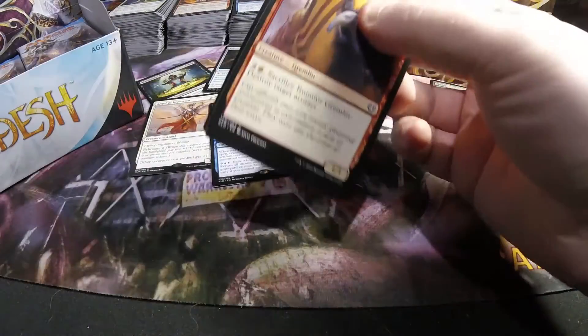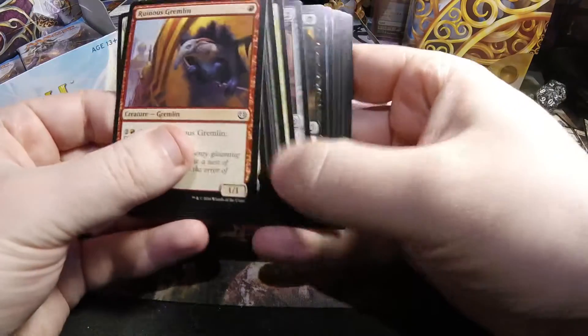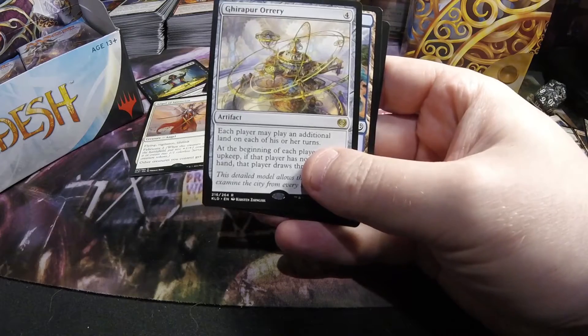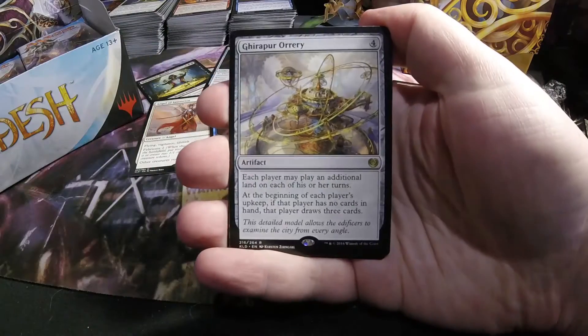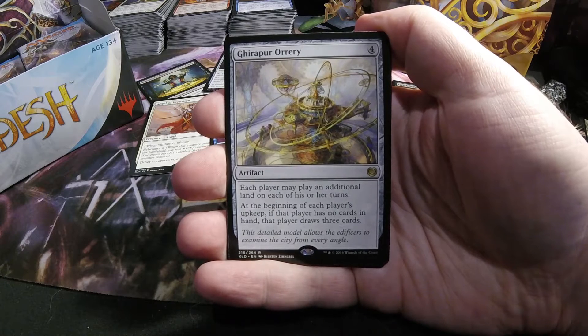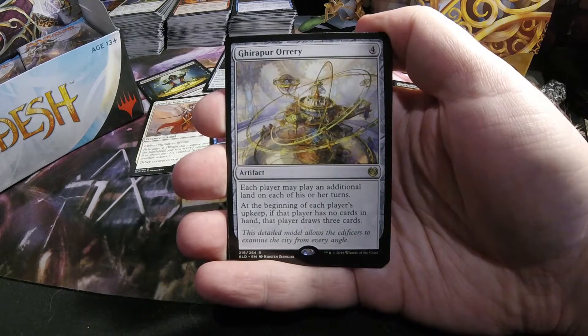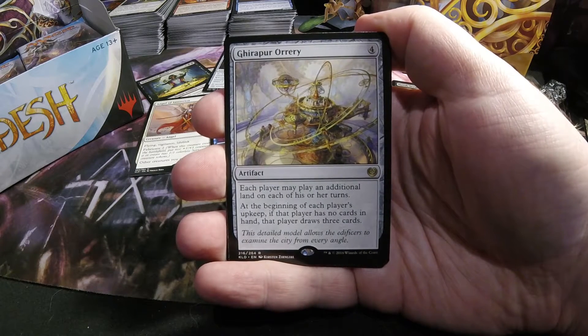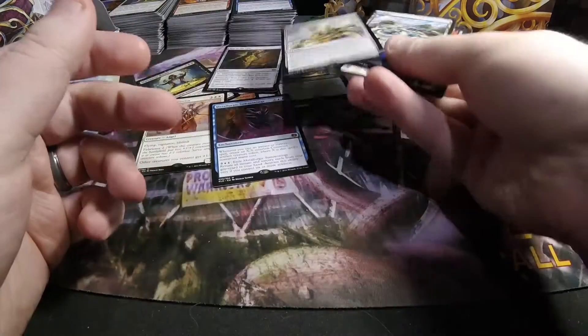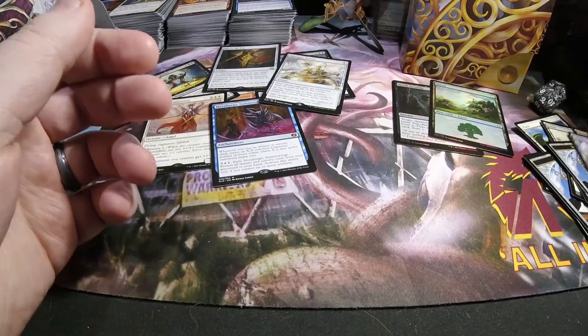Gearseeker Orrery — a four-drop artifact that lets you play an additional land on each of your turns, including your opponents'. At the beginning of each player's upkeep, if that player has no cards in hand, they draw three cards. That's a strange one that sees absolutely no play in any format that I'm aware of.